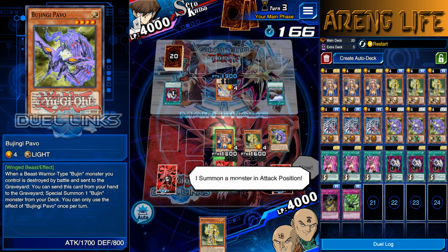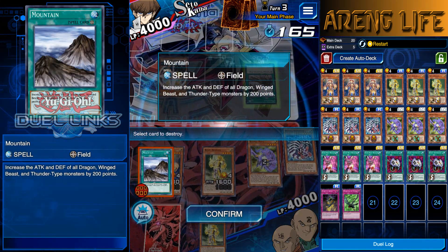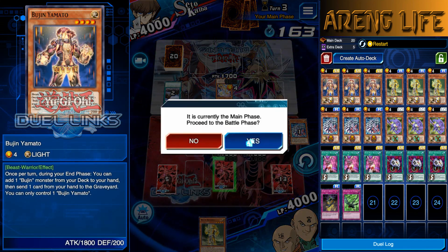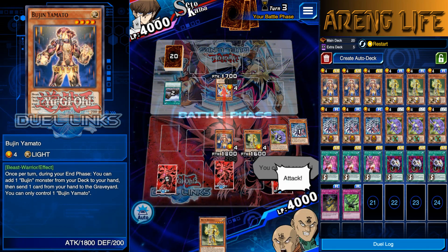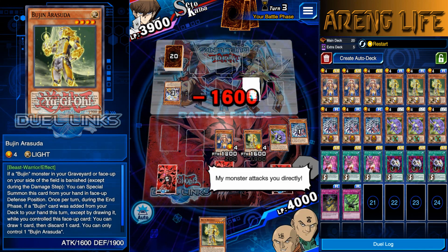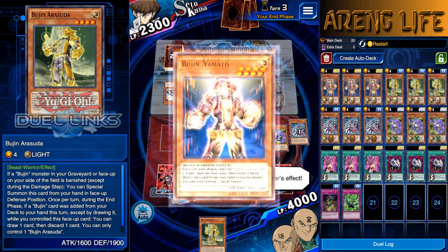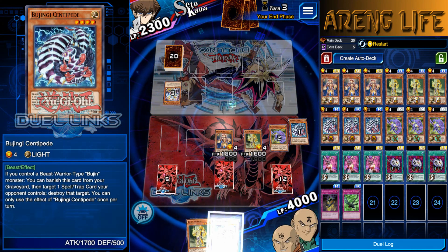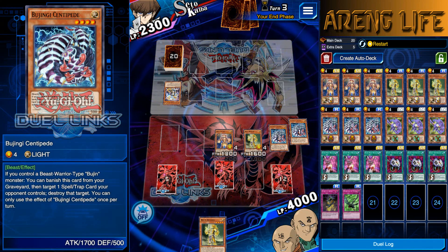Arasuda comes out in defense position so we're gonna destroy Mountains. Get wrecked Mountains - now we can run over your monster. Let's attack - 1800 to your 1700. See if he's got a Kuriboh - nope. We got the Yamato, let's send another Centipede just in case. I better remember the toggle is off. I've lost games because I forget that it's off.